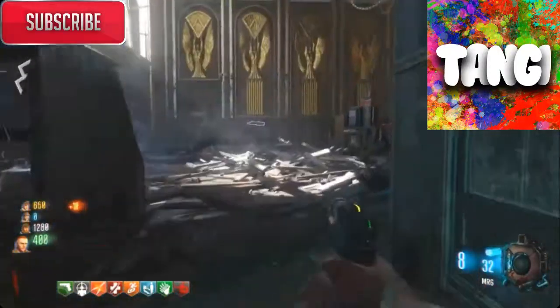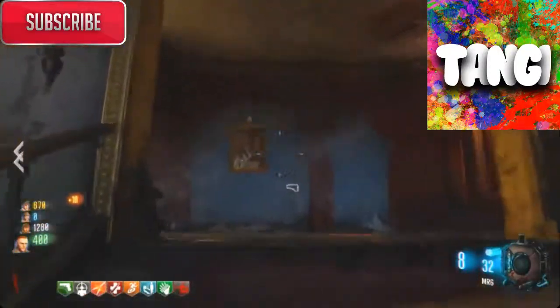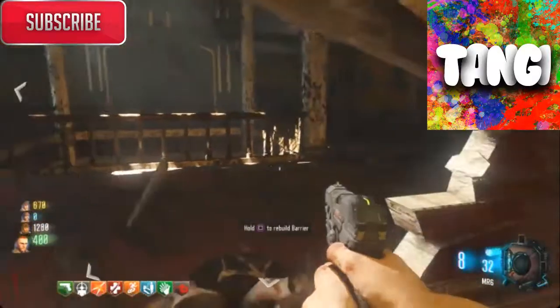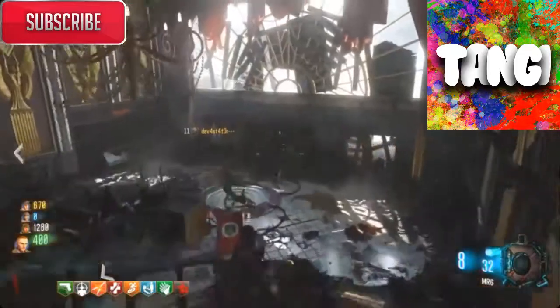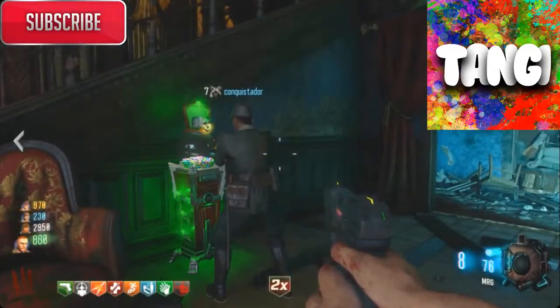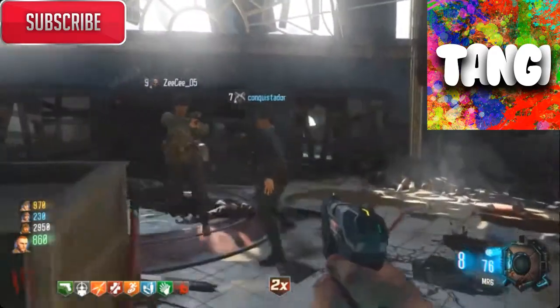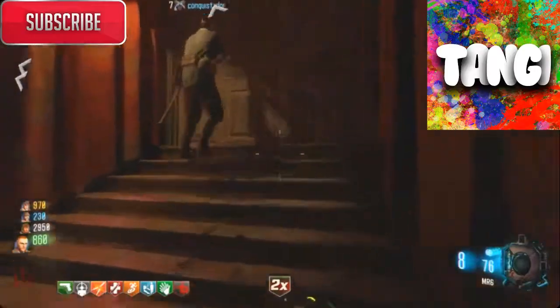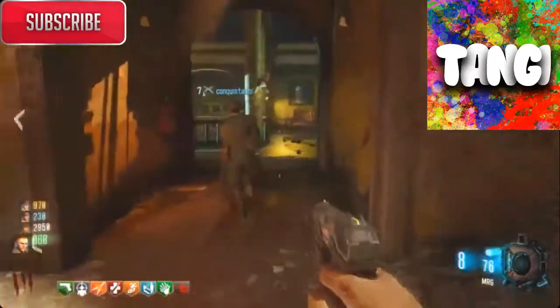I'm just going to show you guys a little bit of gameplay here in the back, just show you how the map looks. I know I did not put the sound effects in the background, but you guys do remember there's like this knocking hammer sound when you rebuild the barriers in Kino — and they actually brought that back. Now here they are going to use Shopping Spree to get around the map.